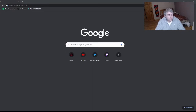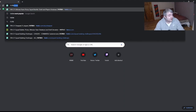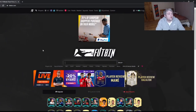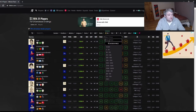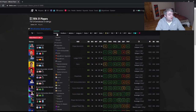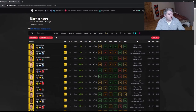Now that we've seen the silver stuff, I'm going to show you how I find players for gold chemistry styles. The first thing you do is go to footbin.com. It's a great site if you're looking for players. You go to the top and click FIFA 21 players, then set your max price to 10k, hit filter by price, and select gold rares only.